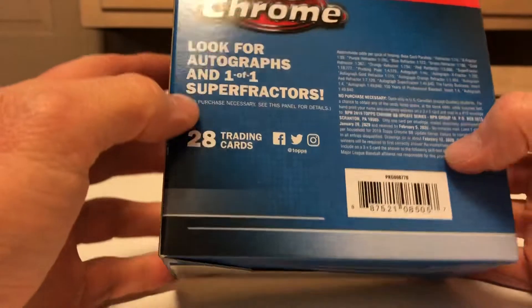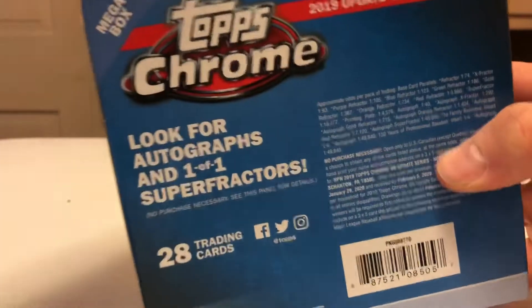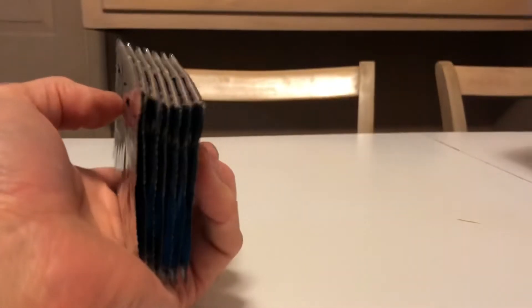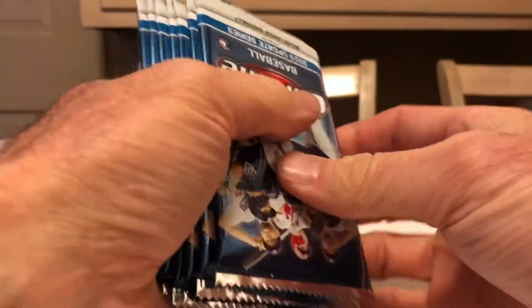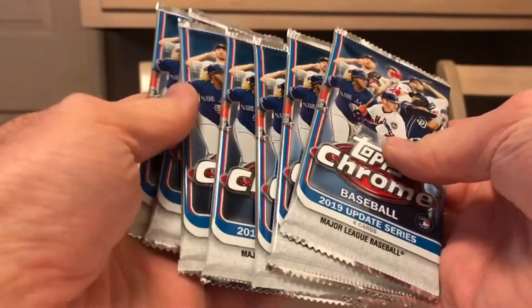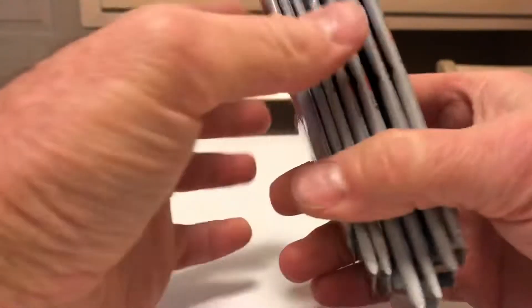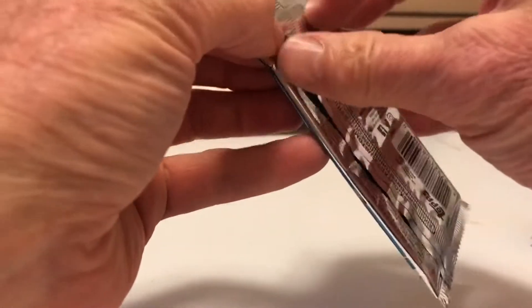They're not gonna give me much detail here. We're gonna try to find 28 trading cards — not a lot. One of one Super Fractors would be the draw. Obviously I've never seen a player as hot as Tatis is right now, and another thing — can you believe the popularity of the Topps Holiday? Holy moly, it is cool. So there's seven packs of cards here, four cards per pack. You're supposed to look for autographs and one of one Super Fractors, and if that happens, hopefully I don't have a heart event.